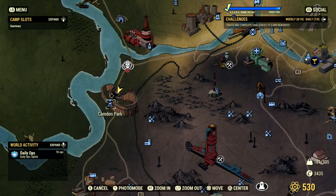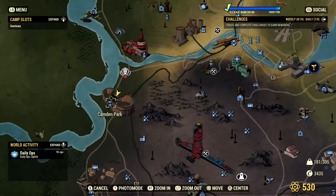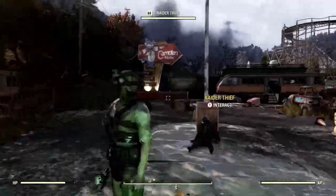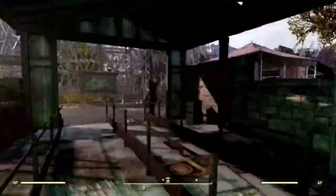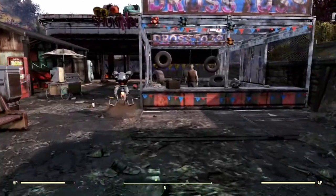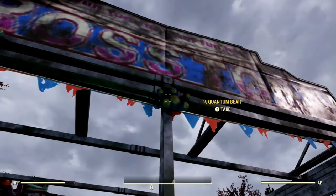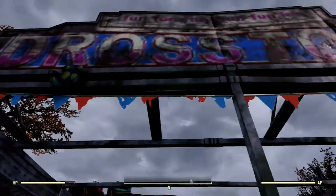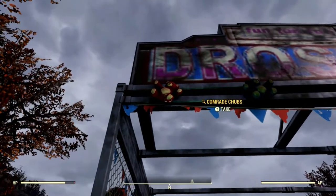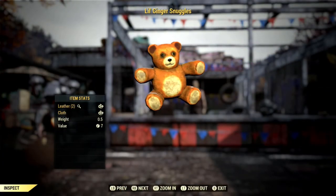Next up is Comrade Chubbs, Lil Ginger Snuggles, and the Quantum Bear. These three bears can be found at the Camden Amusement Park. Right after you walk in from the parking lot, turn right to find yourself at the Dross Toss game. These three bears should be attached to the booth as prizes — since carnival games are ripoffs anyways, feel free to just take them.